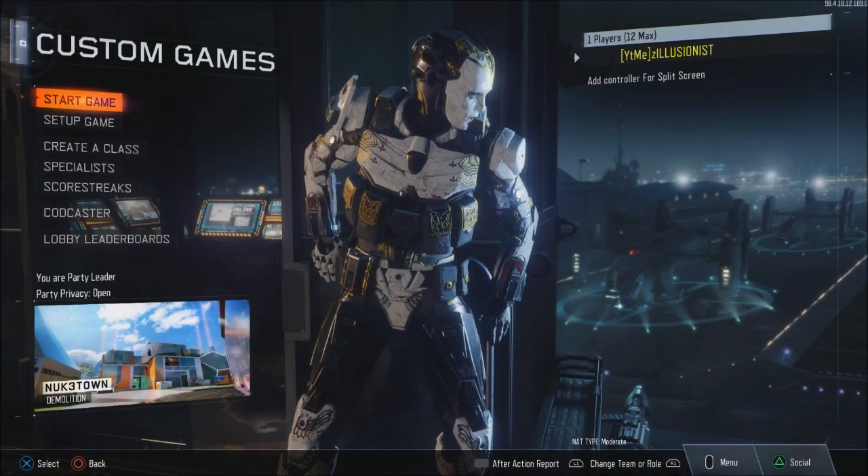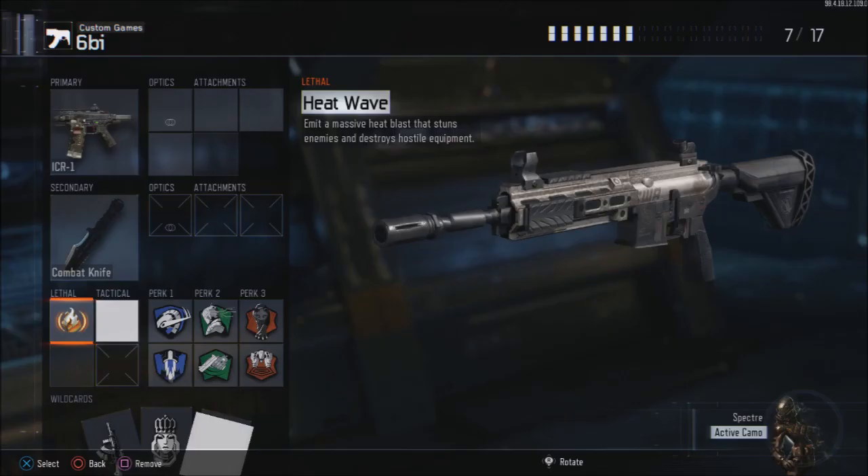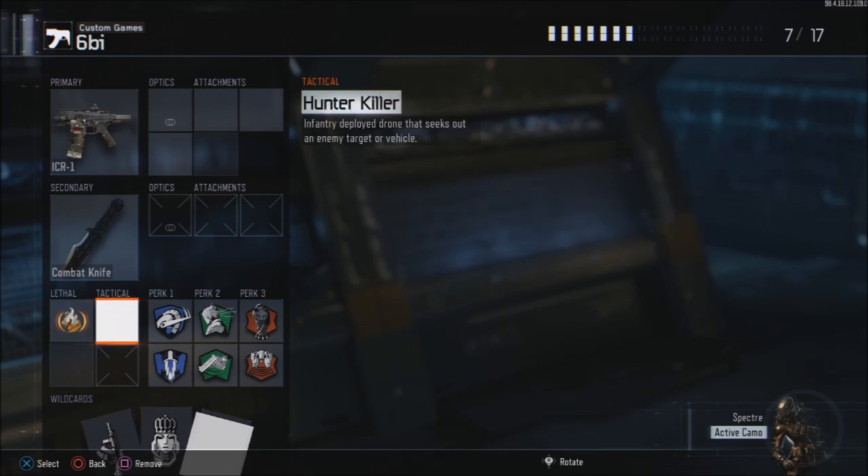Yo what's up guys, this is Ferocity and in today's video I'm going to be showing you how to get unlimited active camo. This is basically the same as the unlimited ripper glitch, except you can get unlimited active camo.